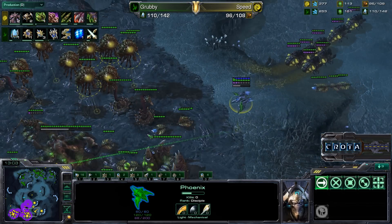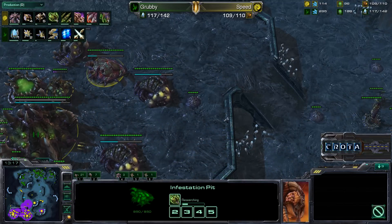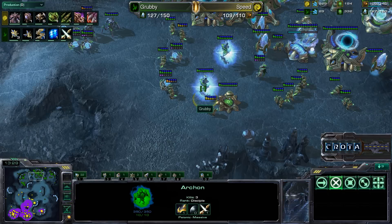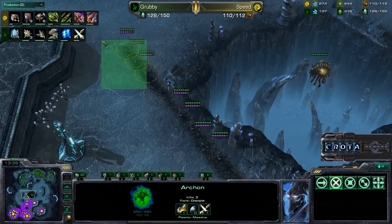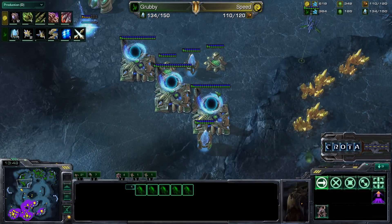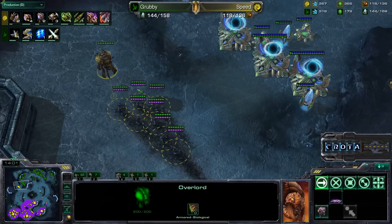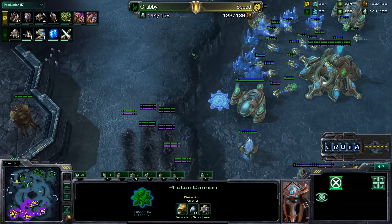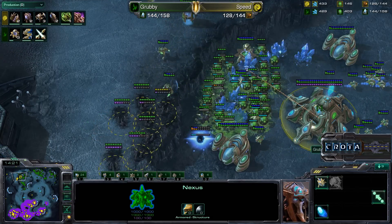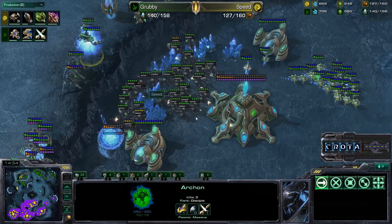A phoenix is doing another flyby for scouting — no tech to tier three at all. Neural parasite research has now been started. Neural parasite in this particular patch still works on massive units like archons, colossi, and carriers. Infestors are now slowly pushing their way in. The phoenix doesn't spot this at all. There's one photon cannon on the low ground, more coming, and Grubby has to be very careful. Infested Terrans are now being spawned straight into the mineral line — the Nexus looks like it may get destroyed.